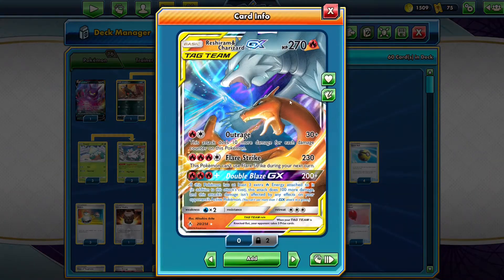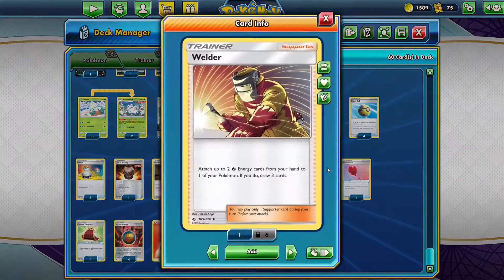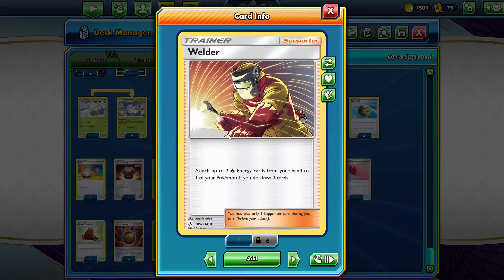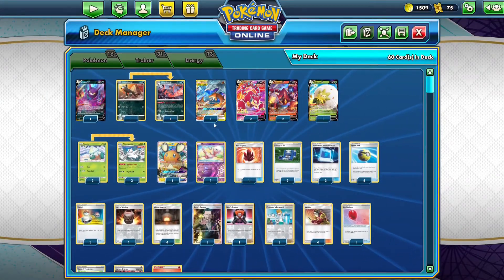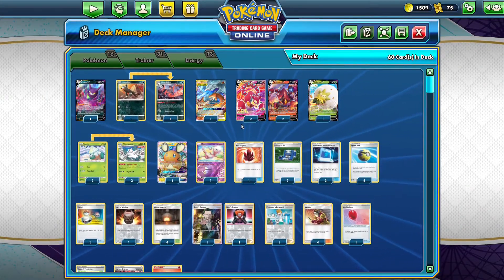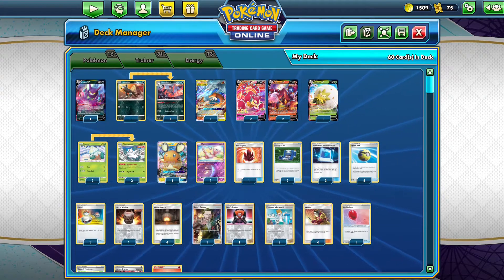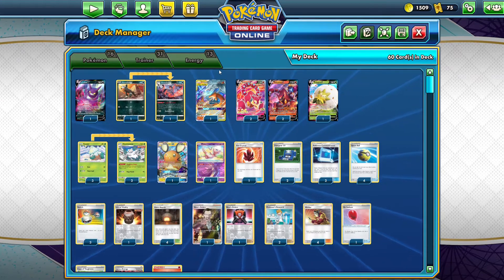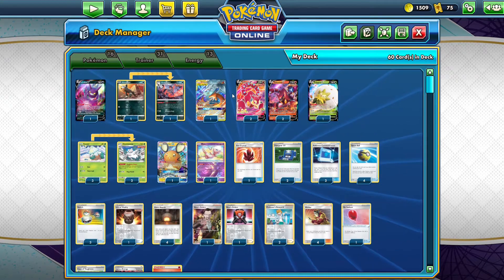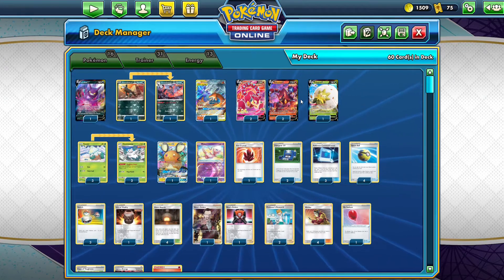I'm playing Reshiram & Charizard GX because Welder and Reshiram & Charizard GX will be out of play after rotation, which happens in September. I wanted to create a deck which can support Volcanion as a secondary attacker. You can play three Volcanion and two Reshiram & Charizard, but I'm playing one Reshiram & Charizard and four Volcanion V — it totally depends upon you.